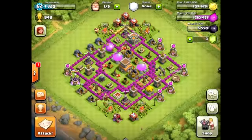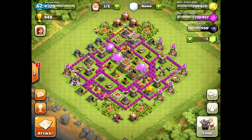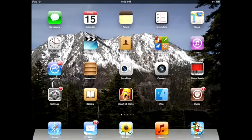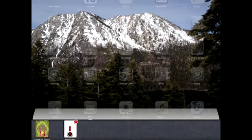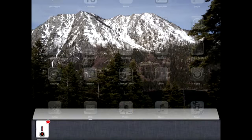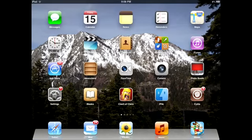Now that we're done explaining that, let's check out how to do this hack. I'm just going to go out of Clash of Clans now. The first thing you want to do after you're out of Clash of Clans is open your multitask bar and close Clash of Clans, because it can't be open when you're actually changing the files in iFile.